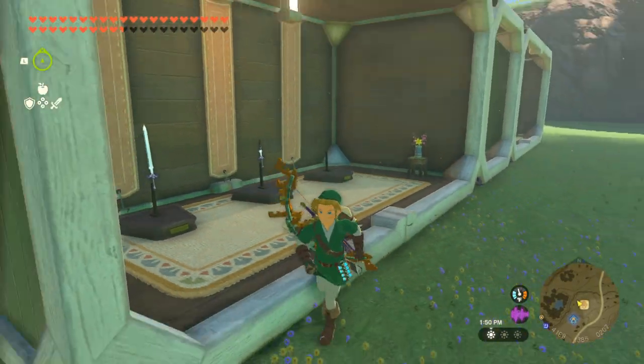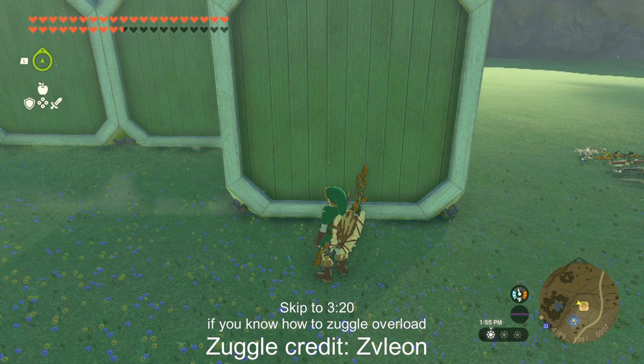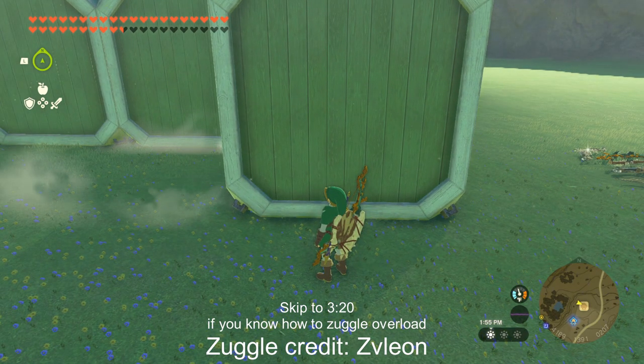What you need to do is zuggling. If you know how to zuggle you can skip ahead, but I will also show you how to do it. First I will show you how to do it on version 1.1.2, and then how to do it faster on the older versions.